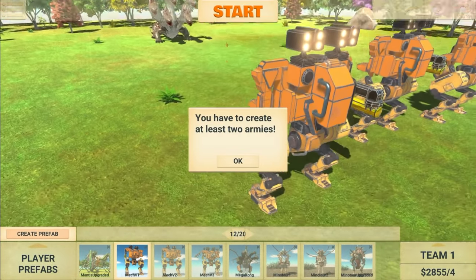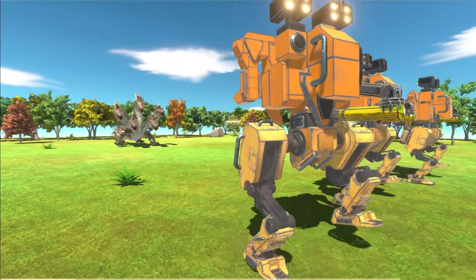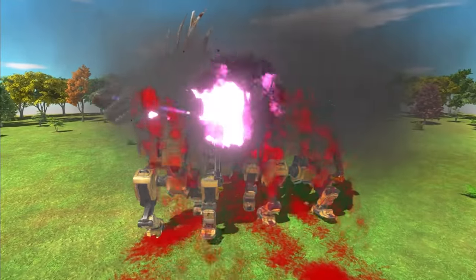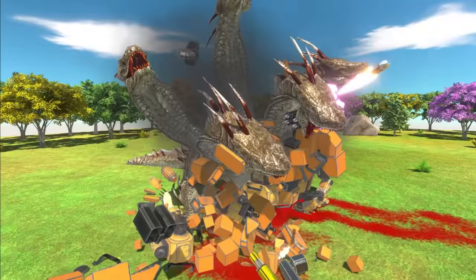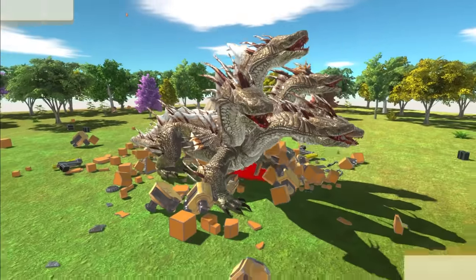Next up to fight the Hydra is my mech designs. We have three of them and I've created two armies. Fight! Come on, go Hydra, go! Yes, so far so good — destroy those mechs. It's looking good. One down, two down, three down — now three down. There we go. Victory to the Hydra!